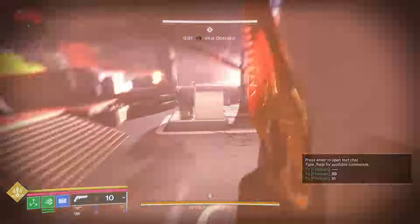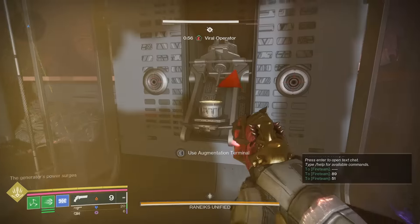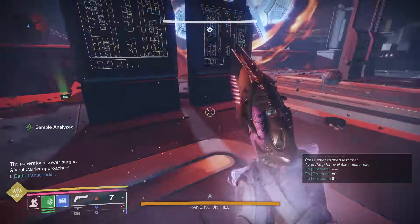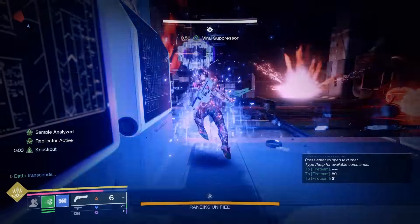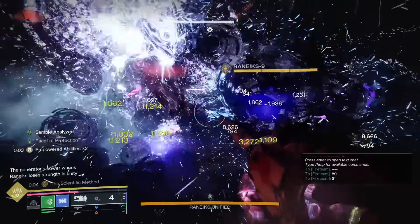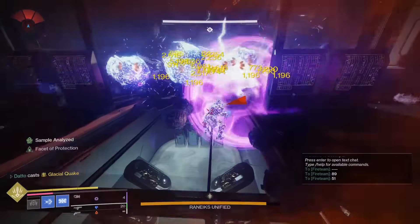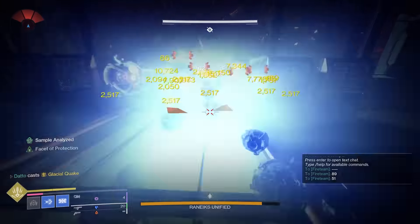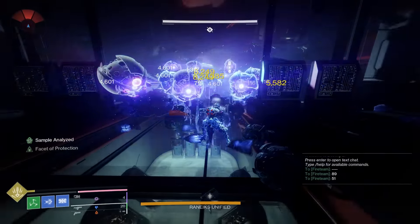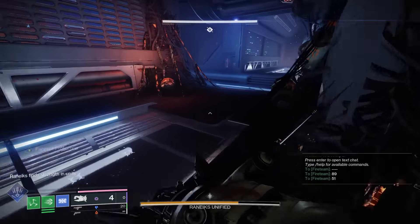The second encounter is also not as big of a deal — I think it's actually much less stressful than other second encounters in dungeons like Spire, Ghost, and Warlord's Ruin, because it moves pretty quickly and the damage phase is not very intimidating. For Titans, I'm going to suggest Prismatic with Glacial Quake and a Star Eater class item with Tractor Cannon. You are able to very easily 4-phase this encounter; 3-phase isn't that hard either, if not a bit inconsistent at times — you need the Servitors to cooperate and your crystals to be shattering in the right spots, and sometimes that just doesn't happen.